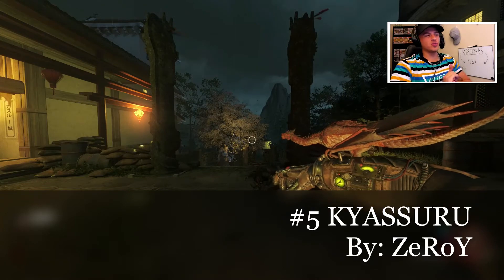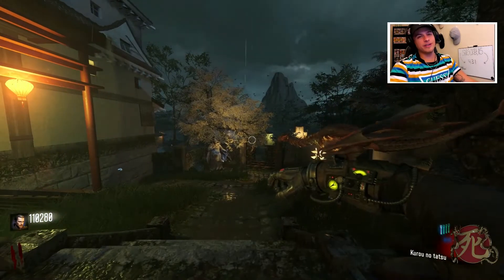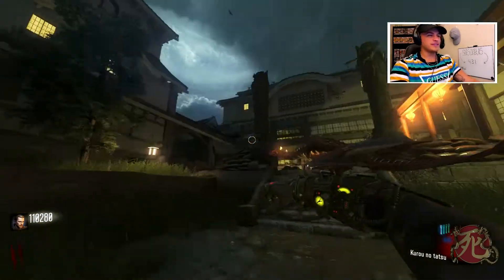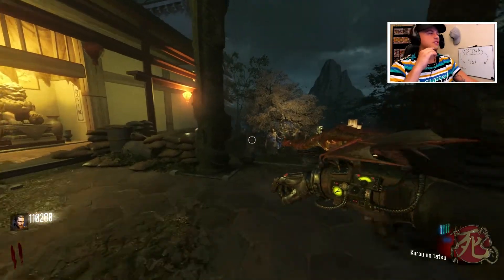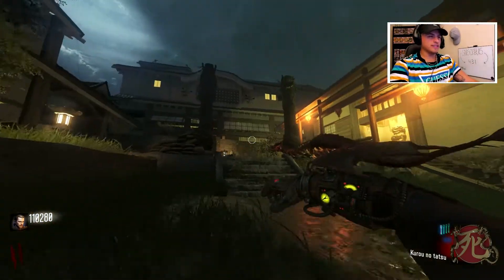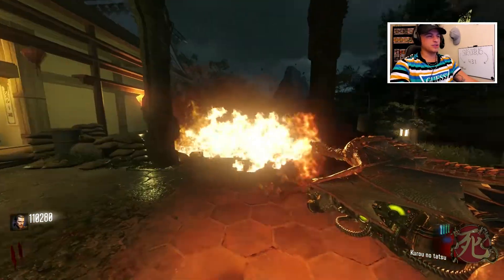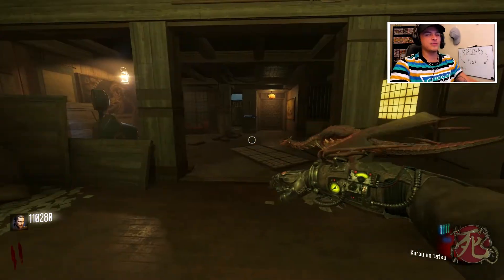Coming in at number five we have Kai Suru — I believe that's how it's pronounced. This map was created by Zero, and you'll see a common theme with Zero being the creator of a lot of these maps. He makes amazing maps. As you can see right from the jump, it's visually pleasing, super detailed, everything looks amazing — little modifications to the weapons, like a literal dragon on your wrist that shoots flames.